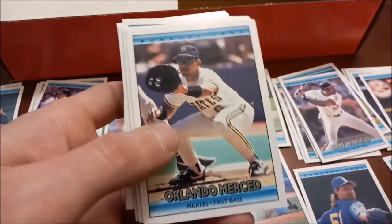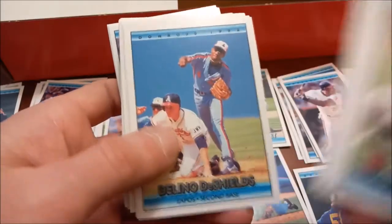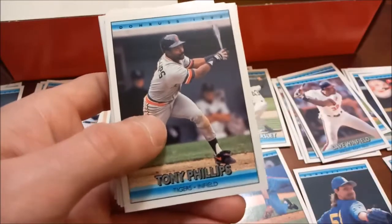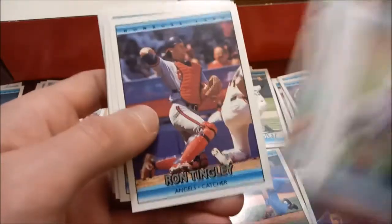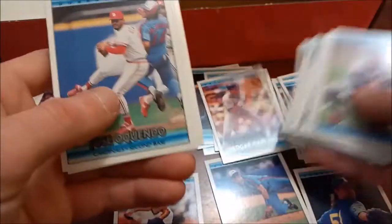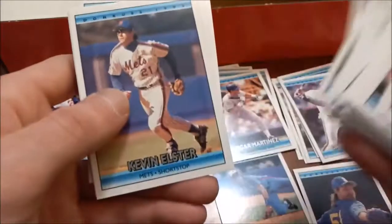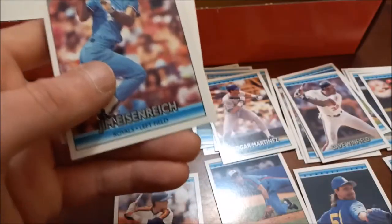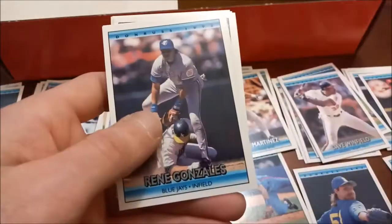He has a rookie card in '91 Upper Deck that I believe we pulled here on the channel, or that may have been a set break as well. Eric Karros rated rookie - not actually his rookie card again. I try not to do too many set breaks. Mark Grace, Dave Justice, just because it's more fun to find the cards that you're looking for when you pull them out of a pack. Edgar Martinez. But some stuff like this, where there's really no good rookies in here at all - Henderson all-star, so I think we found all three of his cards in this set. Lou Whitaker. Pretty much we're just adding to our binders.